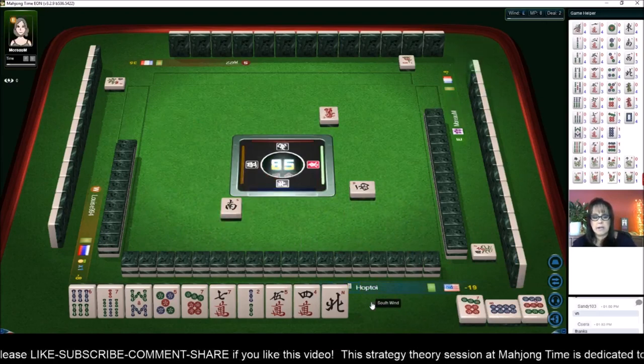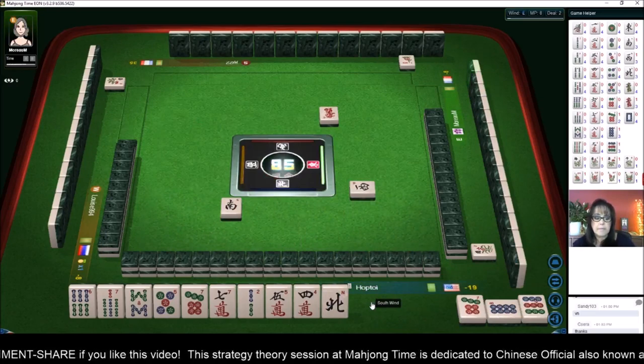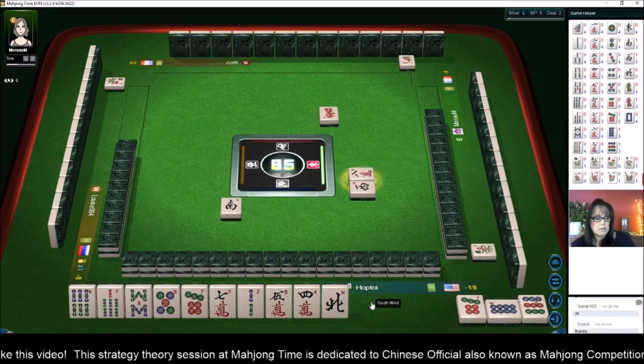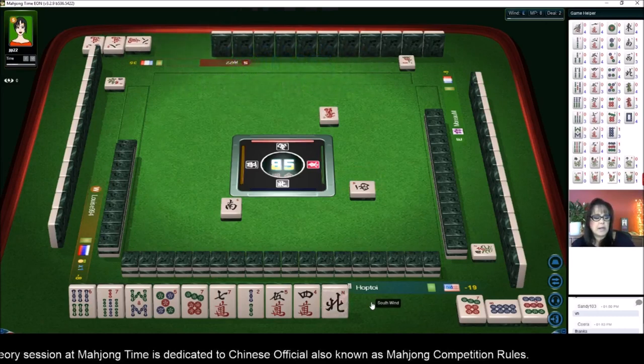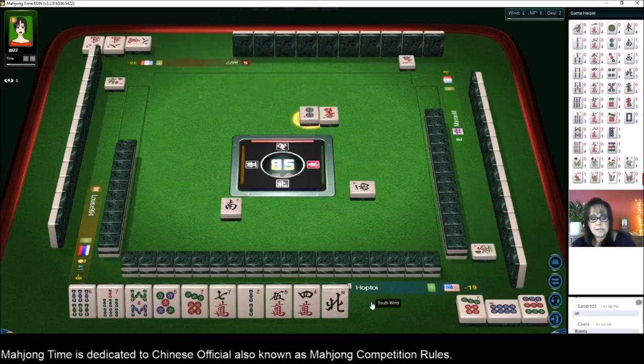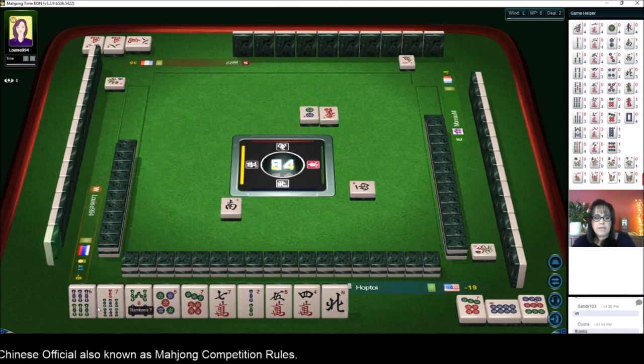All six through nine — we're just going to make it happen, we're going to force it. We're going to force upper four: four pungs or chows and a pair using tiles six through nine — number 36, and it's 12 points. We have a chow of six-seven-eight and a potential chow with the five-seven.